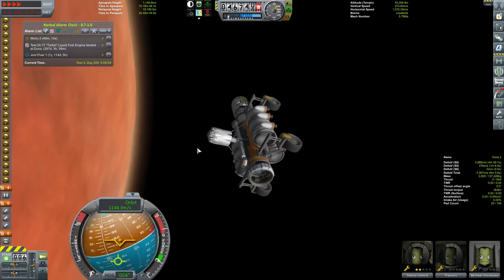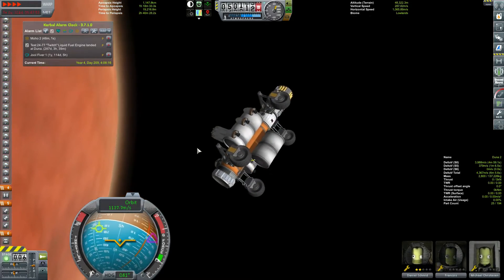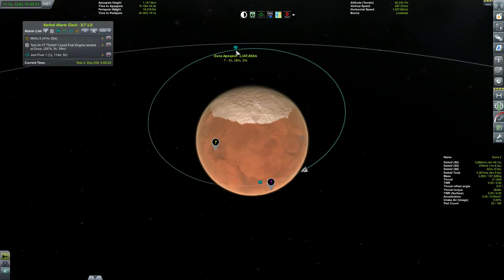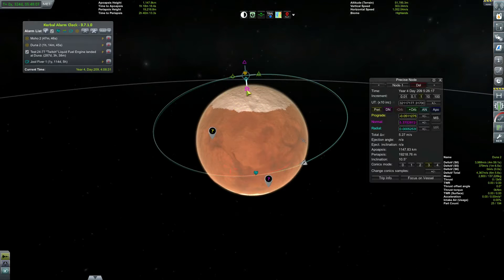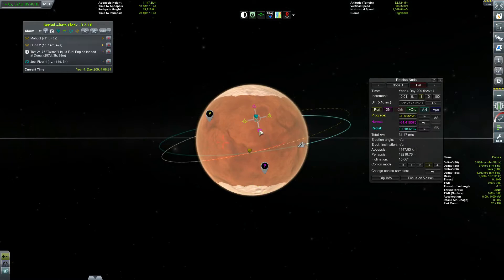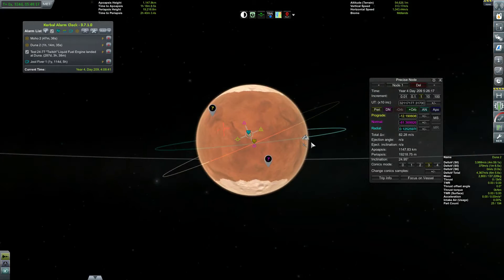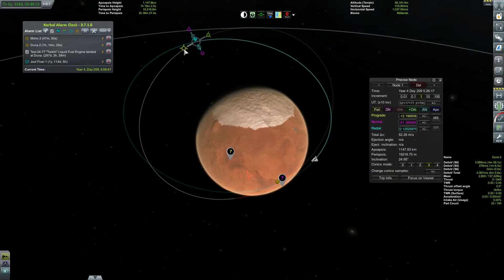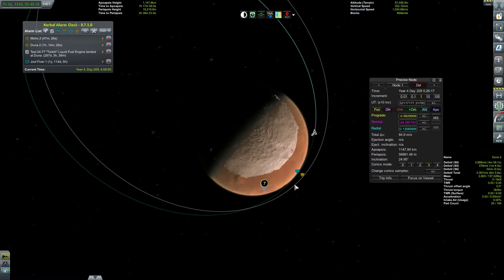I'm going to quick save every single time. We've got 47 minutes before our burn. I'm going to burn down a little bit to give us a little more time. The northern end of it is over here - we're probably going to wait for this to rotate around, and also give it a little bit of prograde. We can always dip back into the atmosphere if we need to. I think 56 is perfect - this is 84.9 meters per second and we really can't spend much more than this 379.